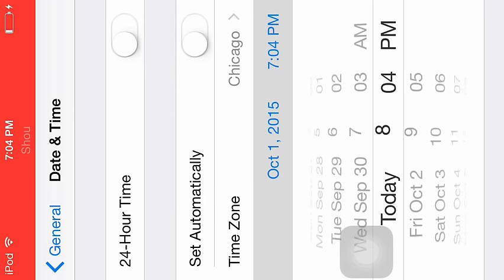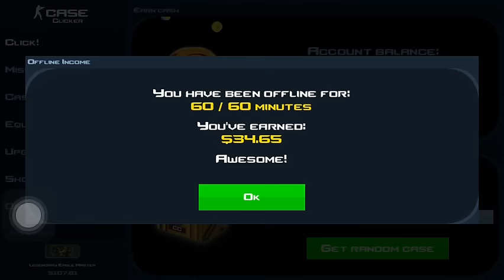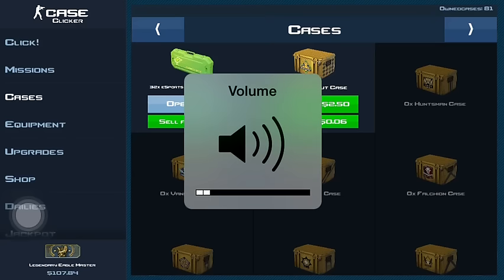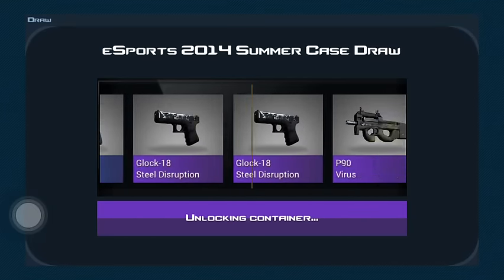Click here, move an hour forward, make sure it loads, then go back into Case Clicker and you should get whatever amount of money. We're going to open up five of these esports cases and see what I can get.